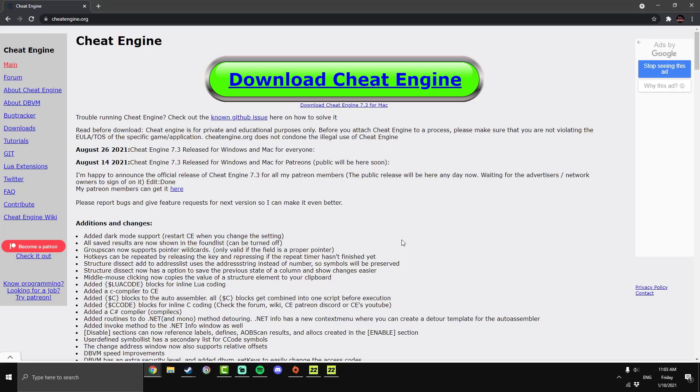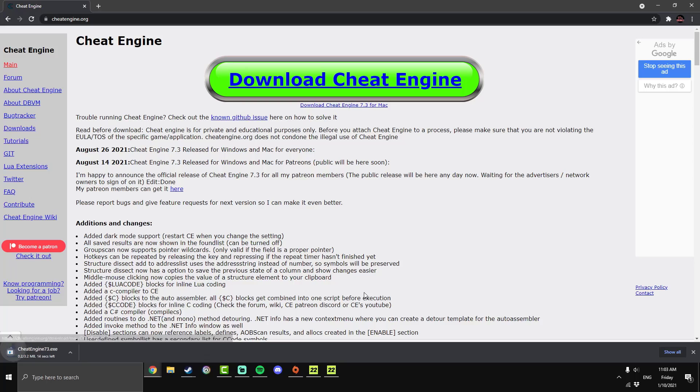You're going to need Cheat Engine. You can download this at CheatEngine.org — the link will be in the description below. But just before we move on with the tutorial, if this video helps you out, leave a like and consider subscribing. We're so close to a thousand subscribers, so it would mean a lot if you could help me reach that goal. Just hit this big green button and download Cheat Engine.